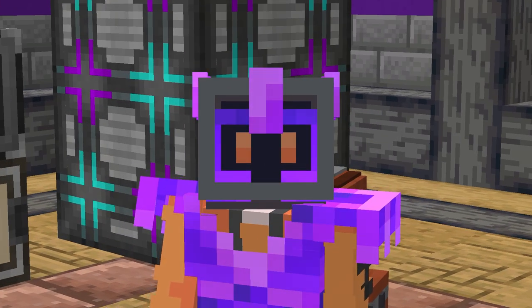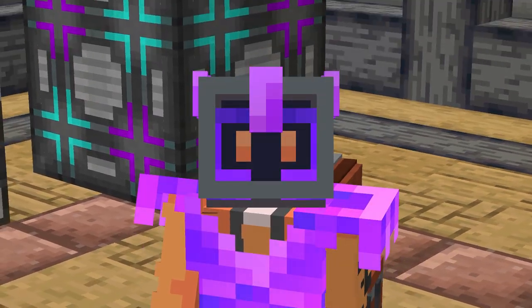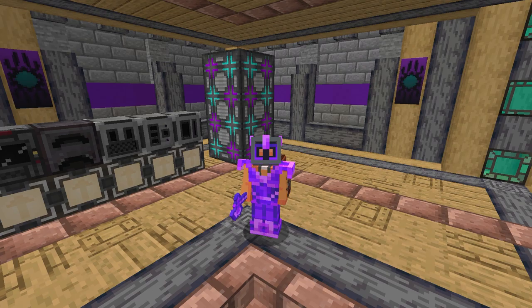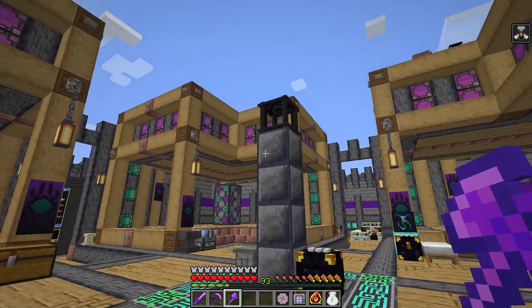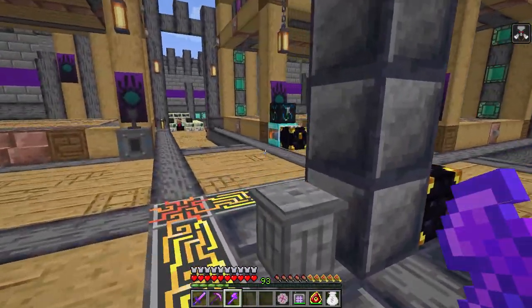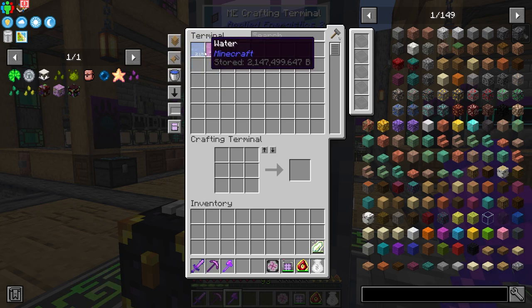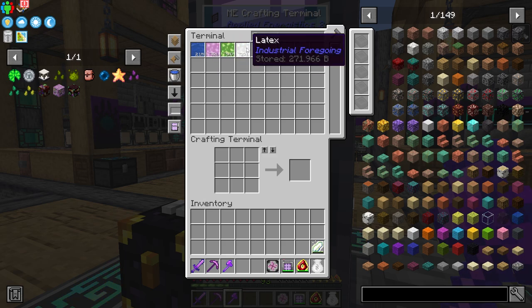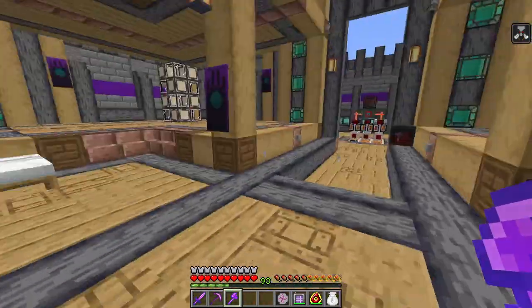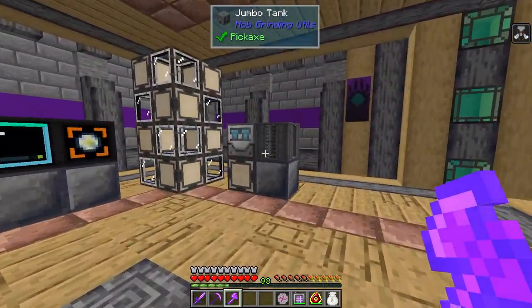Hey guys, this is All the Mods 7 to the Sky. I've gone ahead and worked on the base a fair amount in between episodes - I set up two mob farms. Looking at our system here I have it set to show fluids only. We have a lot of water in there, max water, pink slime, essence, and latex, and every once in a while you'll see meat kind of pop up. The meat is being stored over here in this tank.